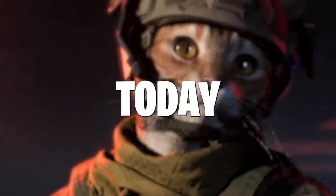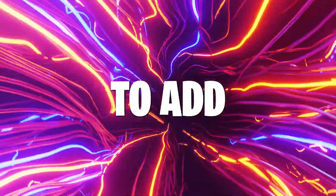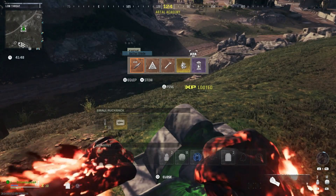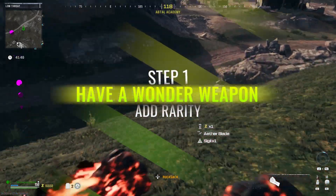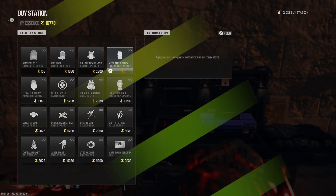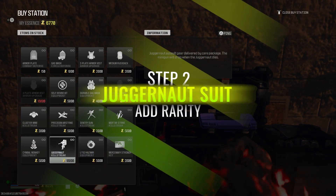Welcome back to the channel everyone. Today I'm going to show you how to add legendary aether tools to your wonder weapons. Starting off, I went to my tombstone based on what I had already saved, and I went ahead and snagged my ether tool as well as a juggernaut.